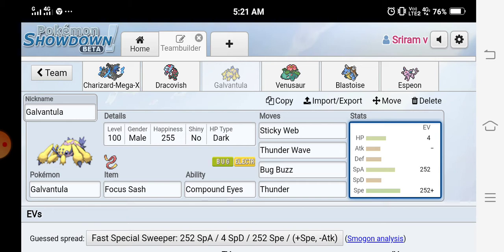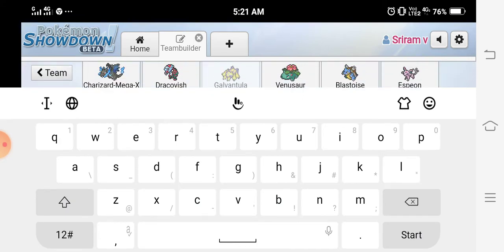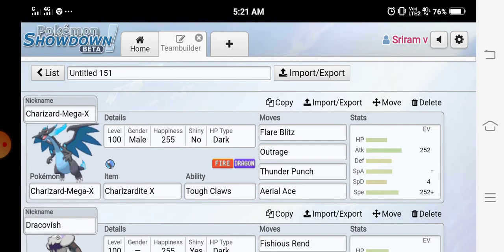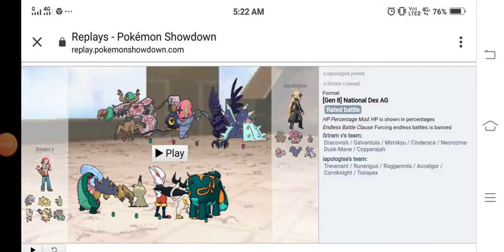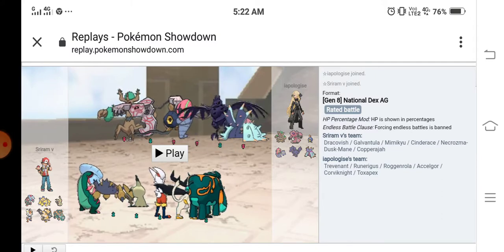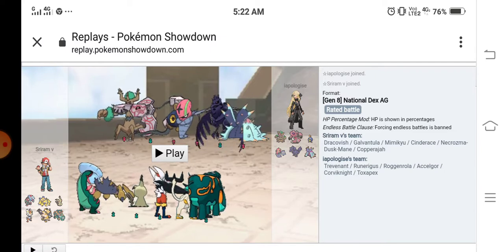I was thinking about making a sweep with Shedinja but unfortunately I couldn't make it work, but I got the Galvantula sweep. I also want to make sweeps featuring Charizard, Draco Charizard, Venusaur, and Shedinja. Now let's head into the battle. Here we are — my team is a little different; I was thinking of making a Necrozma sweep but I got this Galvantula sweep instead.